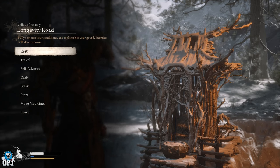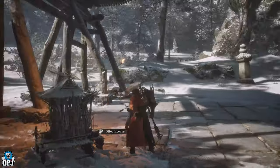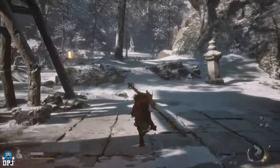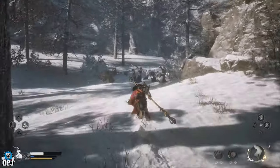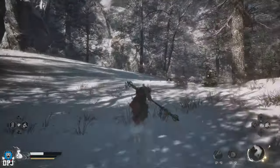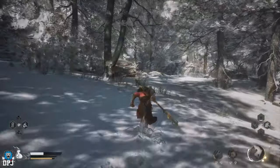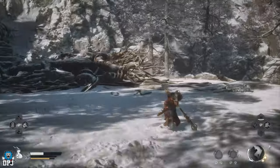The shrine you now need to work towards is the Longevity Road Shrine, which is within the Valley of Ecstasy — an area you really can't miss. Once you're at this shrine, follow the path I take on screen to collect the third spirit from a corpse. No fighting here at all. This is the spirit of the Void Illusion. Once you grab this, make your way back to that shrine.